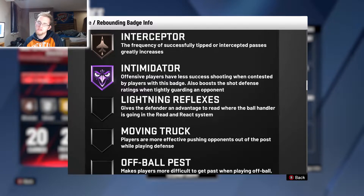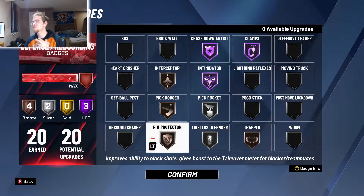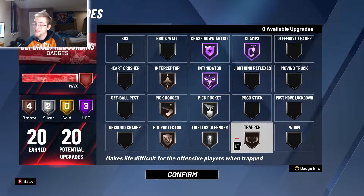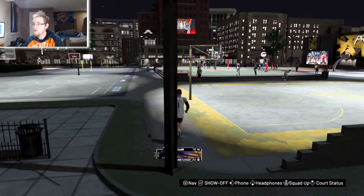Interceptor — I've tried putting it higher and you will intercept more passes, but Bronze is fine. If you time it right, get in the right spot, and cut off passing lanes, you're getting those steals. Rim Protector helps with blocking shots and the animations, and when combined with Chase Down Artist you get more action on your takeover meter. Trapper works very well with Clamps — without Trapper, people don't pick up the ball nearly as much; with Trapper, they pick it up a lot more often.